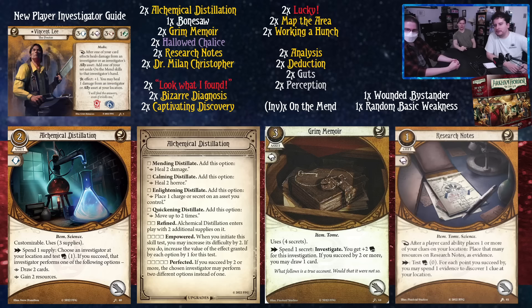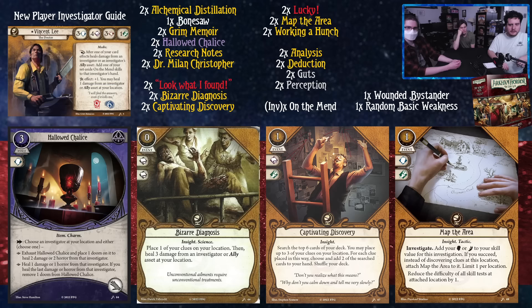We have Research Notes — after a player successfully places one or more of your clues on your location, place that many resources on Research Notes as evidence. As an action, test book zero; for each point you succeed by, you may spend one evidence to discover one clue at your location. As we get further in, there's going to be a lot of things that place clues on locations, so you can take advantage of that. You've got multiple hand slot items in this deck, but since Alchemical Distillation and Grim Memoir have uses on them, you can rotate between them or just throw a spent book at a book test.